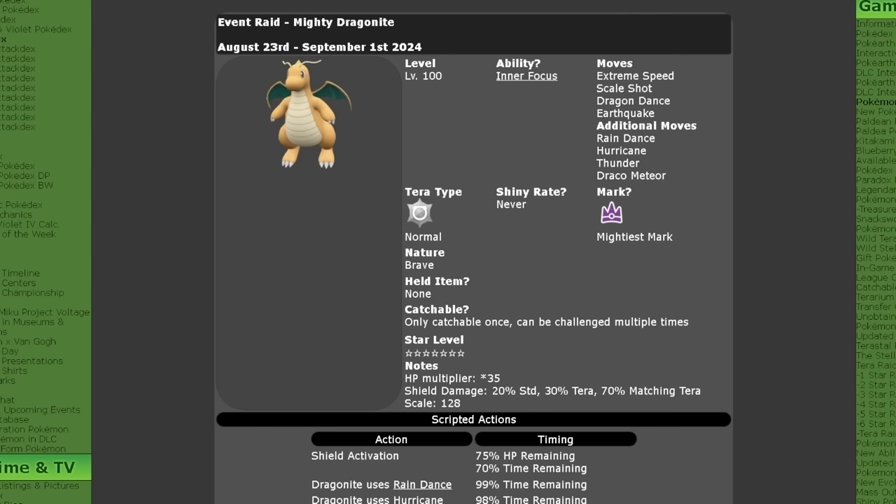The Dragonite will be running from August the 23rd until September the 1st. It will be level 100 and will have its ability Inner Focus, meaning it will have an immunity to anything that will flinch it and any Intimidates. The moveset is Extreme Speed, Scale Shot, Dragon Dance, and Earthquake, with the additional moves of Rain Dance, Hurricane, Thunder, and Draco Meteor.